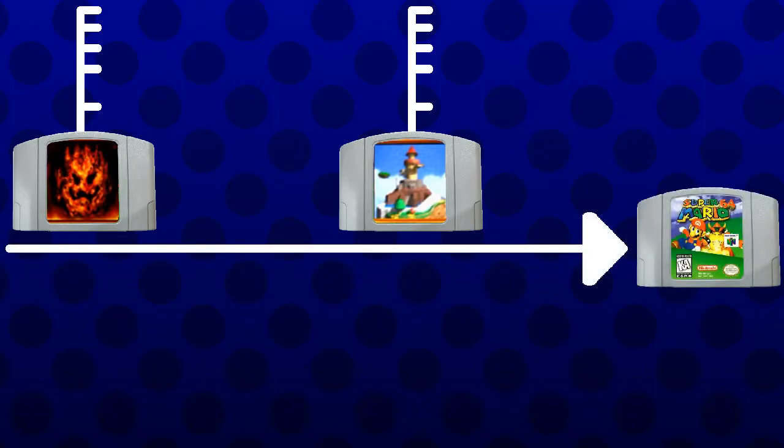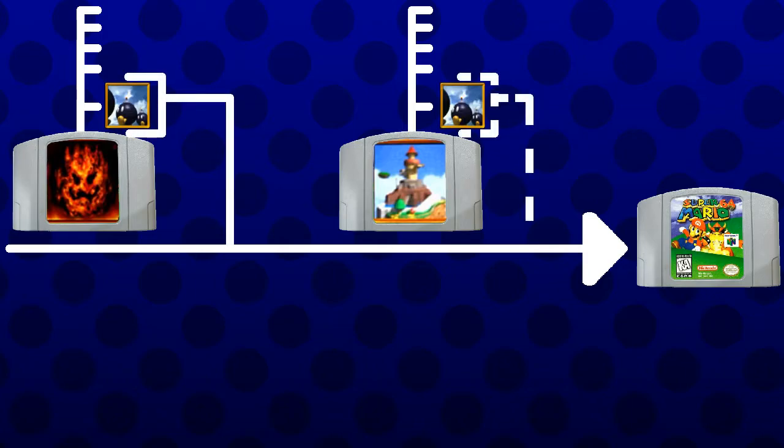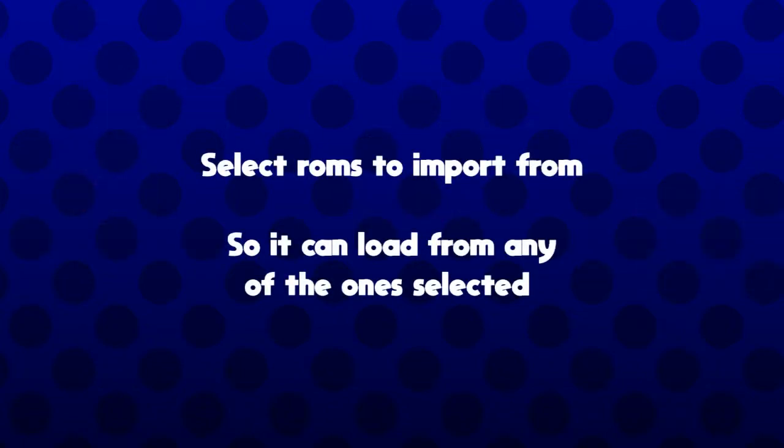Now, using a script, we would be able to import the first level from a randomly selected version of the game. So Bob-omb Battlefield could be using Lethal Lavaland or Whomp's Fortress' model. The same could work for every level, picking them in order. It would need the ability to select ROMs to mix in, so you can pick which ones it will run through the script.